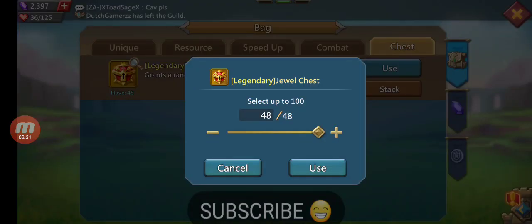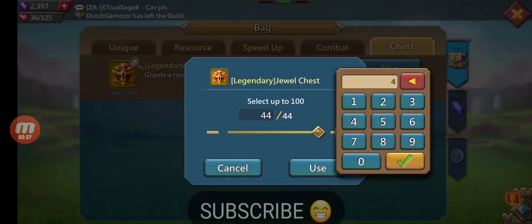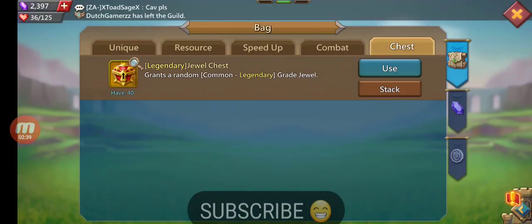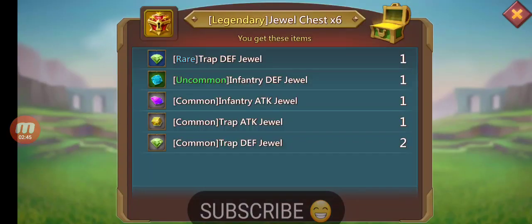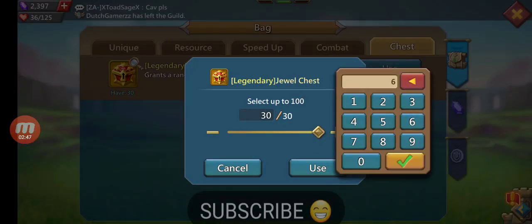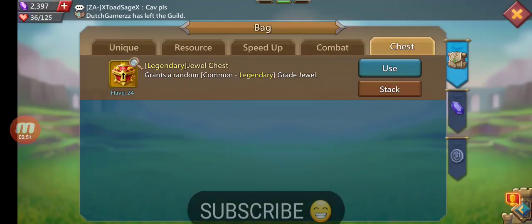Common cav, common cav. All right, we're gonna go back to sixes now. Uncommon infantry, rare inf, uncommon range, common cav.